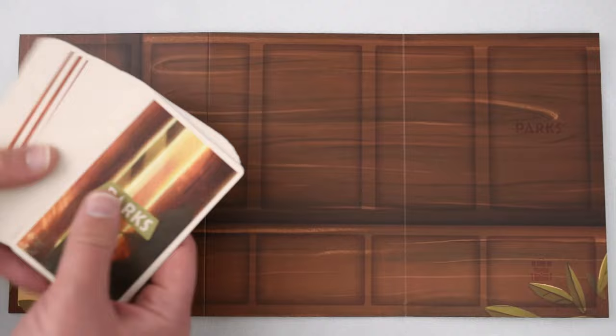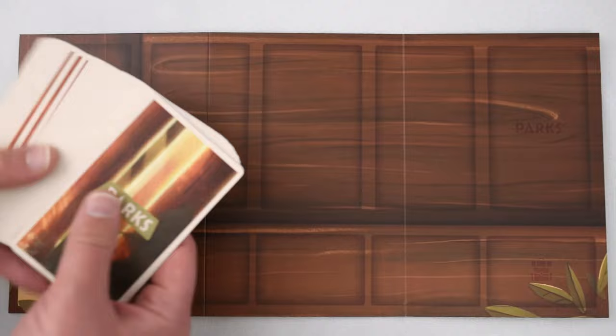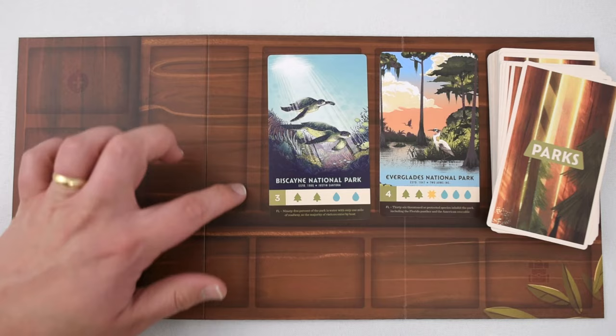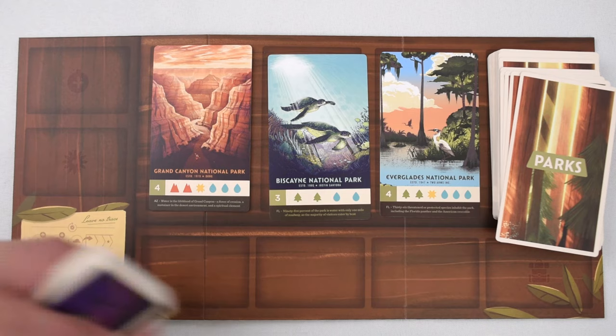Unfold the main board and place it in an area that can be seen by all players. Next, take the cards labeled parks, shuffle them, and place them into a stack on the upper right in an area called parks. Now reveal the top three cards, placing them into the designated area shown by the outlined areas of the board. Next, take the gear cards, which are noted by the backpack on the back, shuffle them, and place them into a stack on the bottom right.